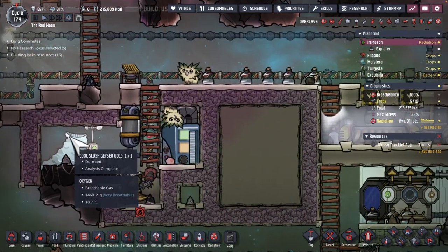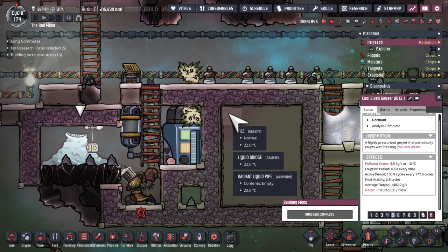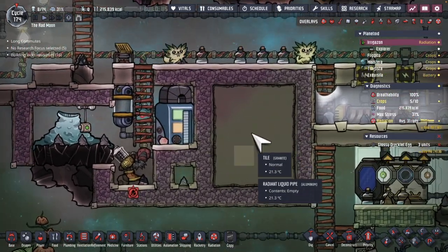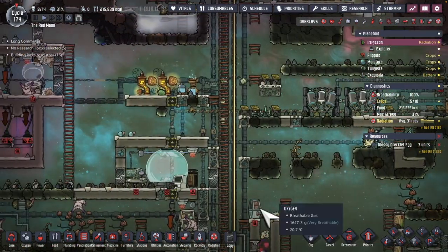At some point this cool slush geyser is going to come alive — actually, how many cycles? 3.8 cycles. Awesome, we'll be able to see this thing go live and transfer coolness from this to the actual cool line going around the base.